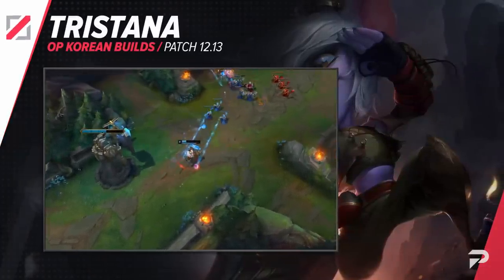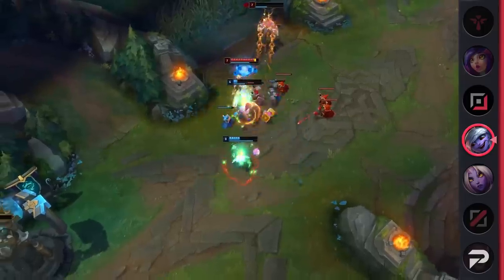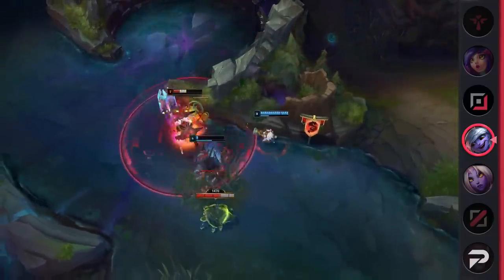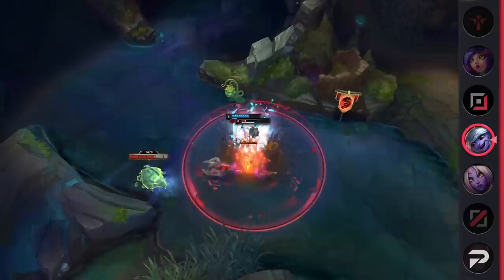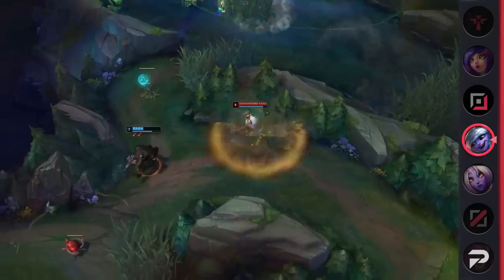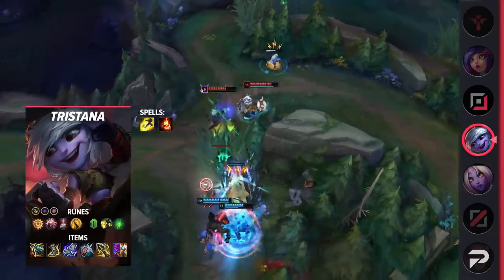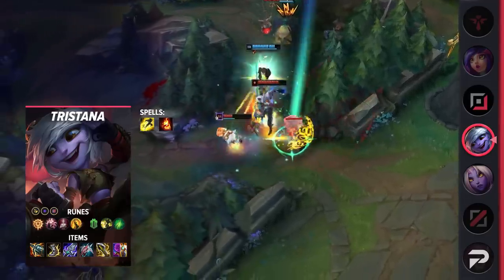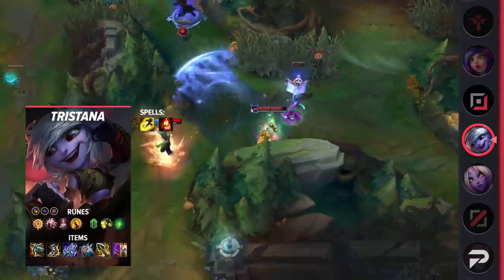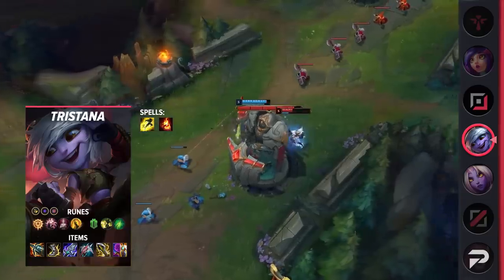Our next mid lane build is for Tristana. With the growing popularity of mages, Tristana is back in action with her powerful early game as well as late game scaling. Whether she snowballs out of control in the beginning or the enemy team manages to stall to the late game, Tristana is always a threat. She does very well against immobile mages, since she can just jump on them twice after detonating her bomb. For runes, take Press the Attack, Presence of Mind, Legend: Bloodline, Coup de Grace, Demolish, Second Wind, Attack Speed, Adaptive Force, and a Defensive Rune. Demolish is surprisingly powerful, especially if she manages to pick up a lead in lane — even if she can't kill her enemies, Tristana can cash out on serious turret plating after forcing them to recall.